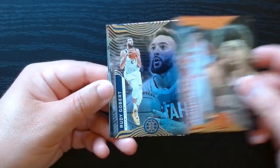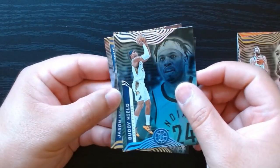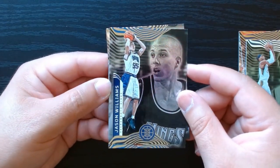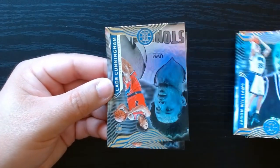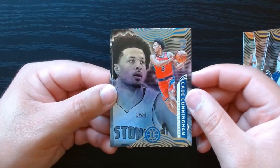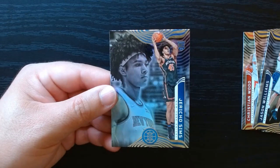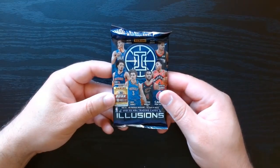Christian Wood. We have an emerald of Buddy Hield. Whoa — Jason Williams, one of the best ball handlers I've ever seen. We got a Cade Cunningham — at least we got a rookie of Cade. He and Jalen Green are probably the ones you want. And Jericho Sims as our other rookie. Final pack.